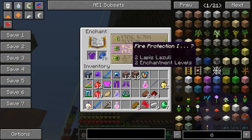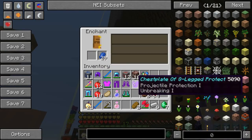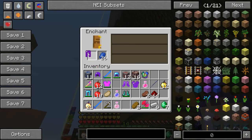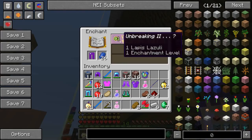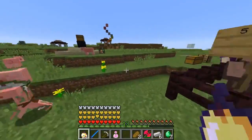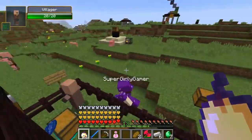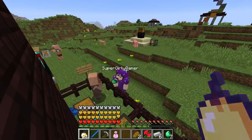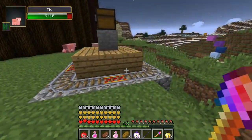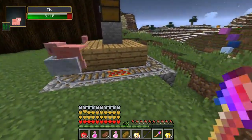Pat has another block of diamonds and gets one more enchanted golden apple. He's breaking everything to add unbreaking to his armor. They organize, get ready for battle, and Pat jumps over Jen's head thanks to his super buffs. They'll see us in a second for the battle. They're back — and there's a pig riding on something, living its best life.